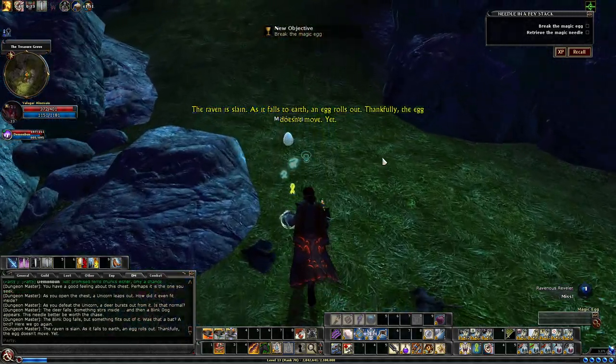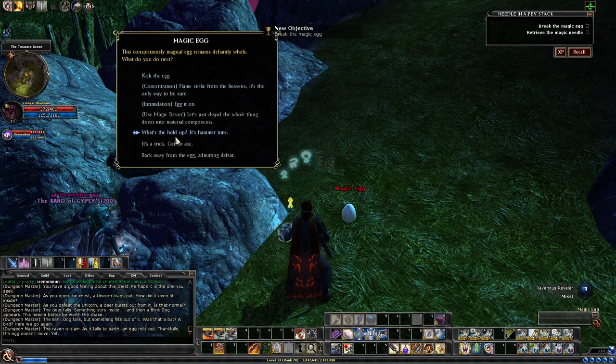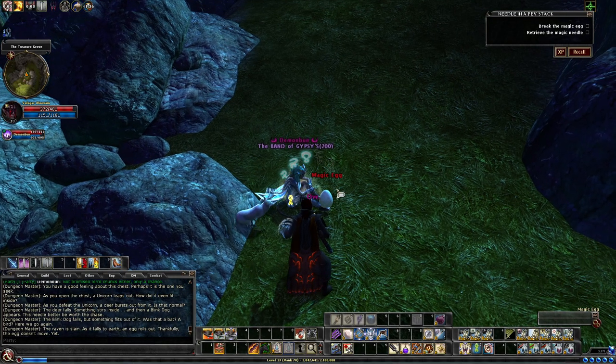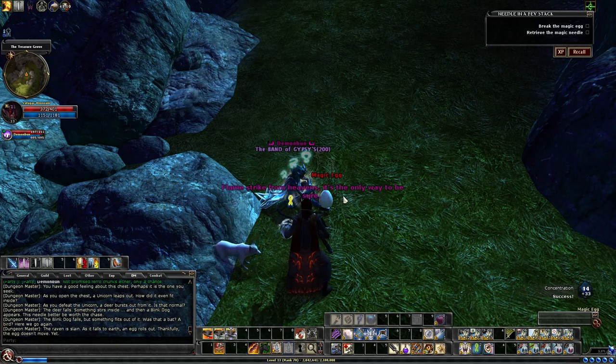Once it gets all the way down, you'll find the Magic Egg — that's the one you're looking for. You can click on the egg and it gives you a few steps. Backing away admitting defeat and kicking the egg don't actually do anything — kicking it your character just says 'ow,' and admitting defeat says nothing. The other options — Concentration, Intimidate, UMD — these three bring up some unique dialogue from the egg. We're going to select Concentration for the Flame Strike: 'Flame strike the heavens — only way to be sure.' You hear the egg screaming that it burns.